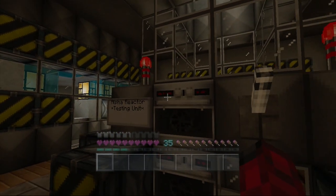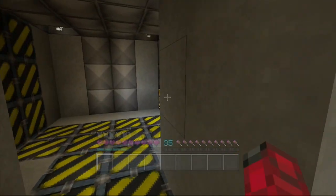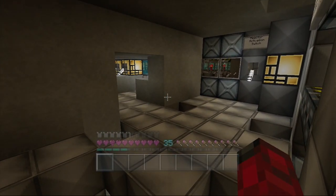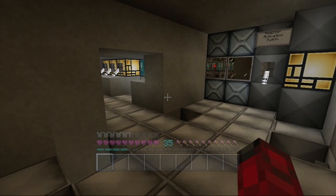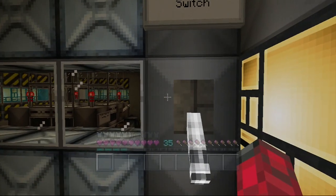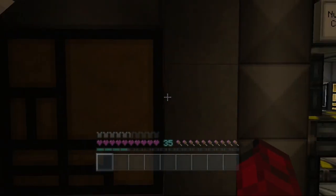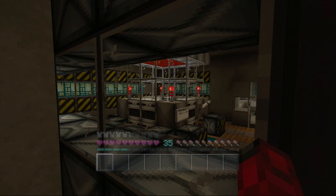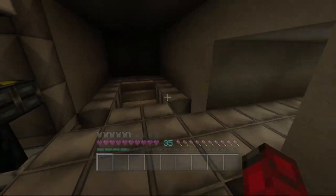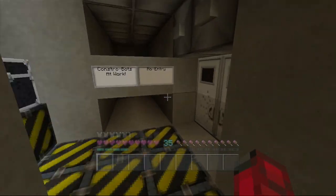With everything done, this is the moment — we just have to activate the reactor. We're going back up to the command room. The button is still there — I'm going to have to take that out so no one can get in and initiate a nuclear meltdown. This is the moment of truth, guys — the reactor activation switch. Let's see if this works. The light seems to have gone off — is it working? It is! Our reactor is powered, guys. We have nuclear power!